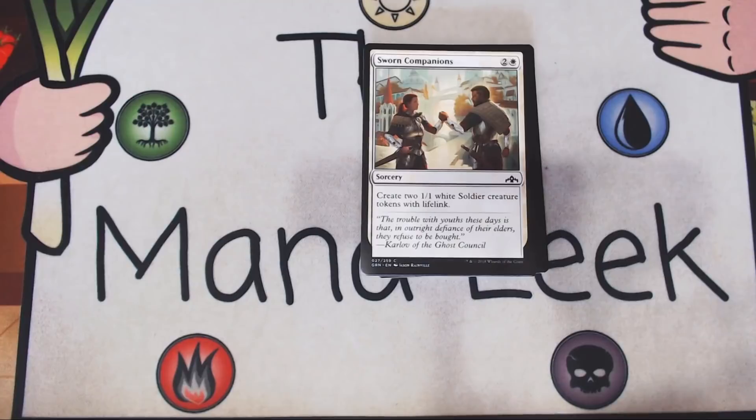Up next is Sworn Companions — two and a white for a sorcery. Create two 1-1 white soldier creature tokens with lifelink. It's fine. I typically prefer other creatures in my Boros decks. This is a little bit slow. These things have to be mentored in order to get good, so I prefer something a little bit more impactful. I'll certainly play it, but I'm never first picking it.